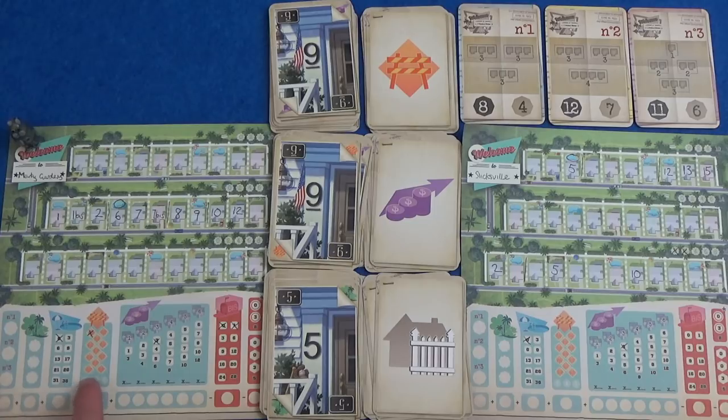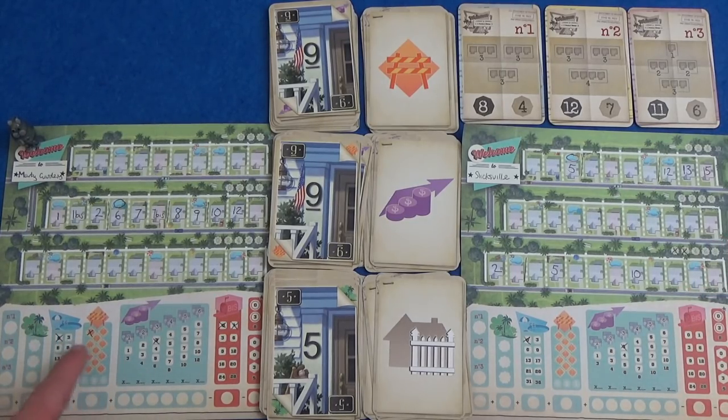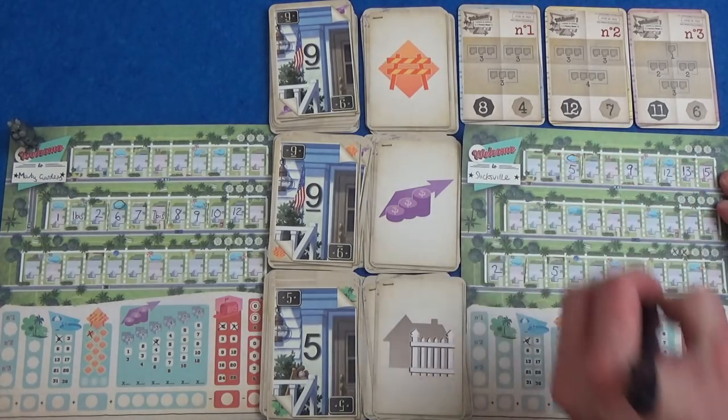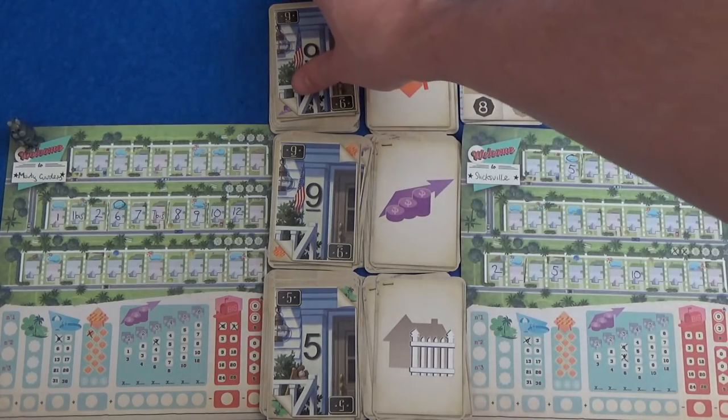I don't think I mentioned this at the time — there is a kind of majority race going on for the temp workers. Whoever has used the most at the end of the game gets 7 points. I think I'm going to go for the 9 here and the real estate agents.